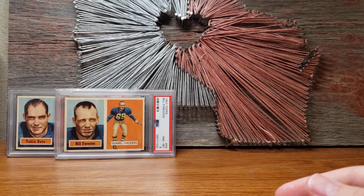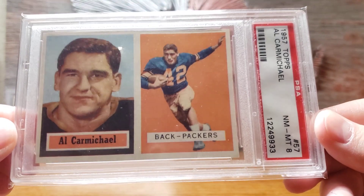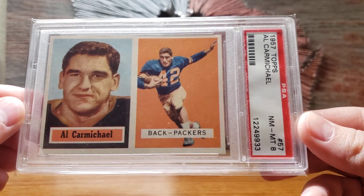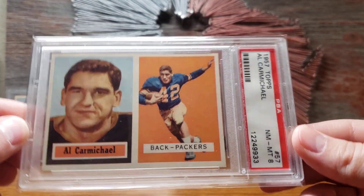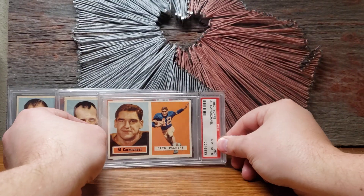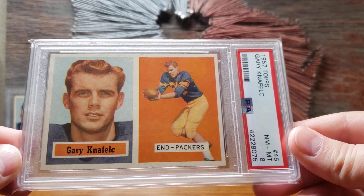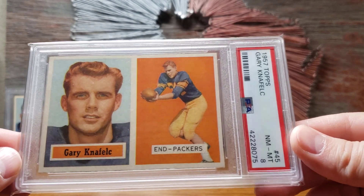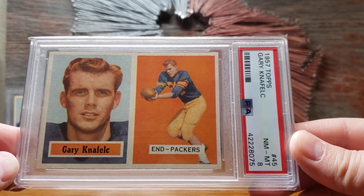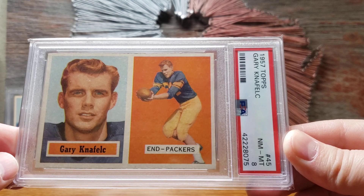These next cards sell for just a couple dollars more. Here's Al Carmichael, a halfback for the Packers — sells for about $35 in PSA 8, numbered 57, part of that first release. And here's Gary Knafelc, who was the public address announcer inside the stadium for many years after he retired from playing. Also PSA 8, first series release, and you can get the Knafelc for about $35 as well.